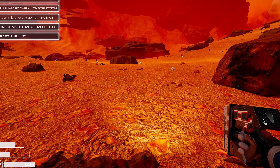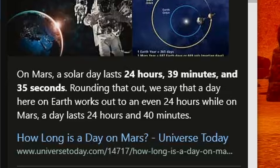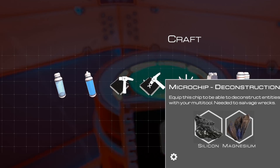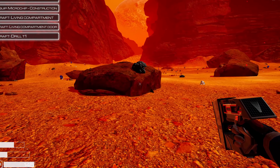Now we've got light, and it's daylight. A day on Mars is just 24 hours, so that's pretty neat. There's one ship for construction and another one for deconstruction. That just seems like a little scam to me.